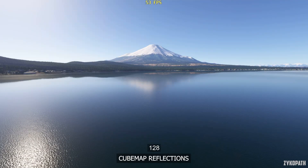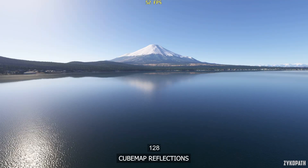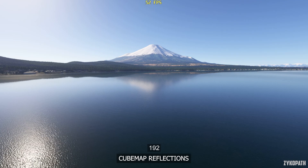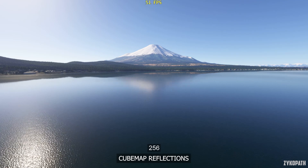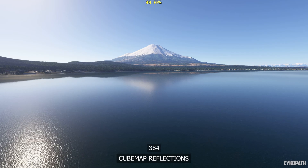The cube map reflections are minimally utilized in this simulator and there isn't a glaring quality difference between options. Use a value of 192 for the best balance.